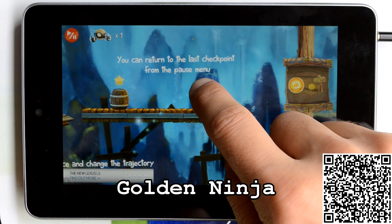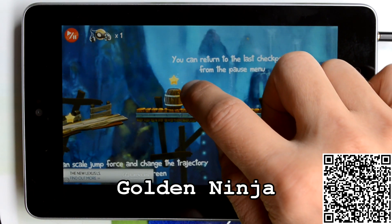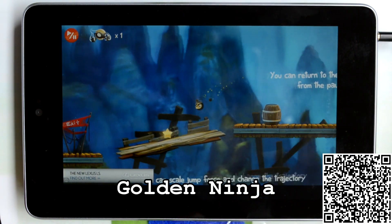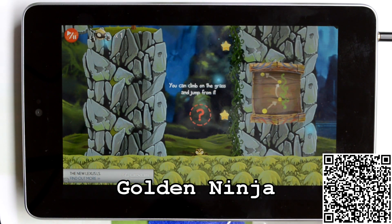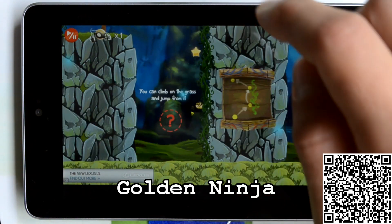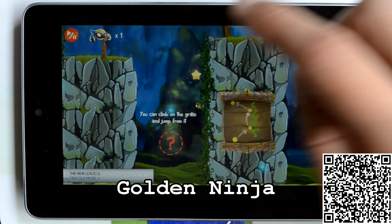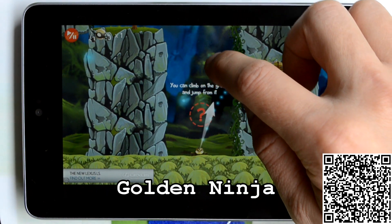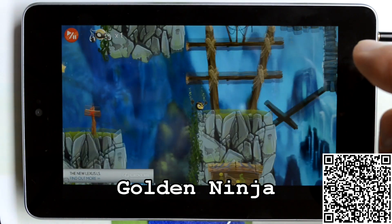You've got to pick up those little ninja stars and try to make it to the exit. You can jump up those green platforms. It takes a little bit of skill, and I just started playing this. Let me try that again — and jump up there.